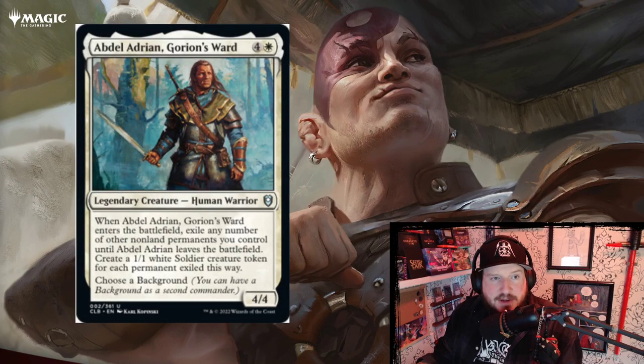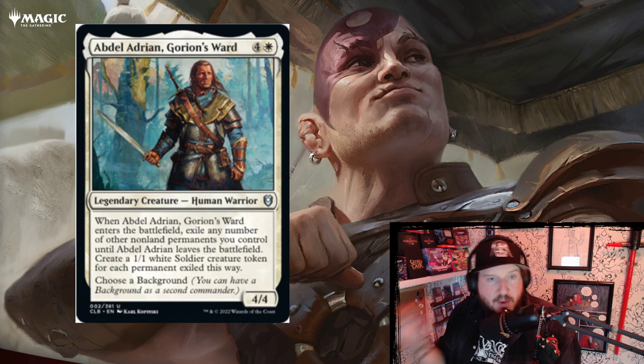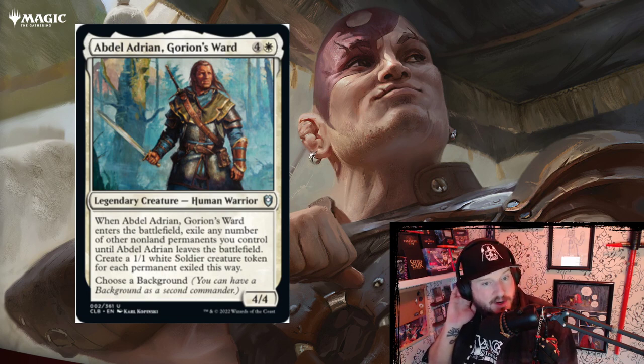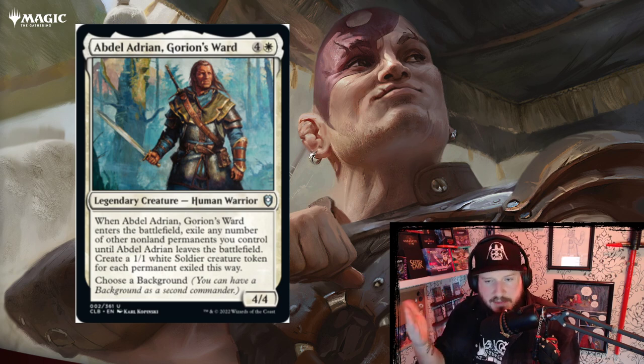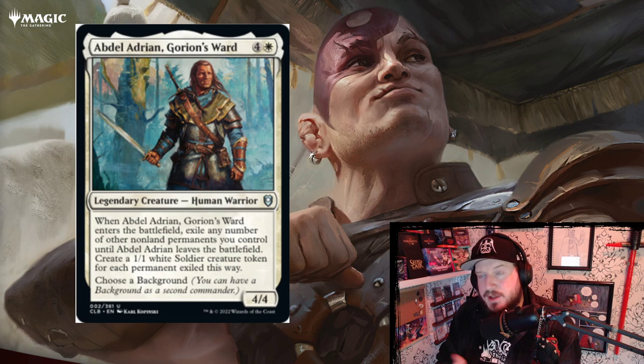First up is Abdul Adrian Gorian's Ward. It's four and a white, a 4/4 legendary human warrior. When Abdul enters the battlefield, exile any number of non-land permanents you control until Abdul leaves the battlefield, create a 1/1 white soldier creature token for each permanent exiled this way. He's got the background mechanic so you can choose a background to partner with him for a dual commander.